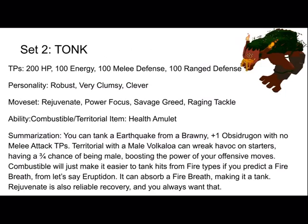There's some power on your defensive moves with Territorial. Combustible just makes it easier to tank hits from fire types. If you predict the fire breath from, let's say, cozening — you can still do fire breath, making it a thing. You can use ultra-reliable recovery and you'll always want that, so that's a put 100 energy.